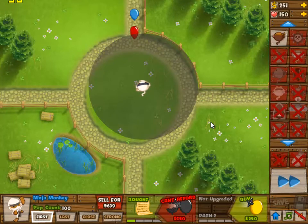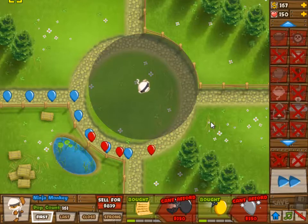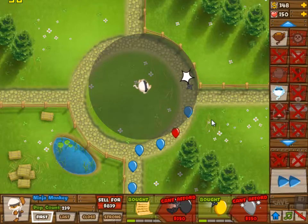Starting off with a ninja in the top right. The ninja is going to be 1-0 first, then 1-1, then 2-1, and then we're going to move on to the next. We're not going to upgrade it any further.